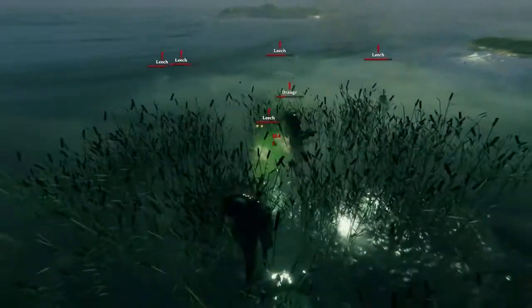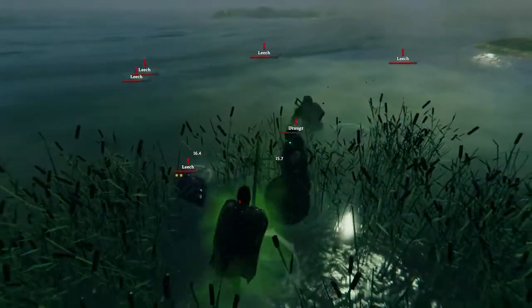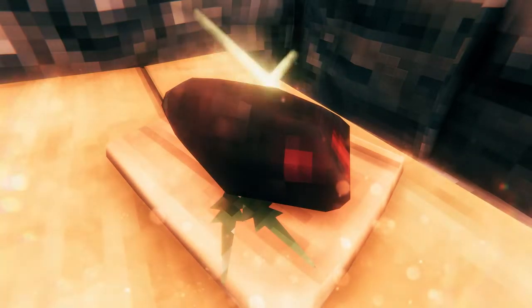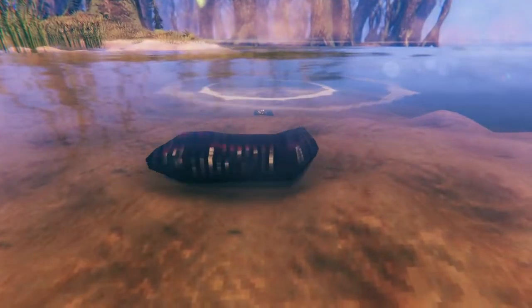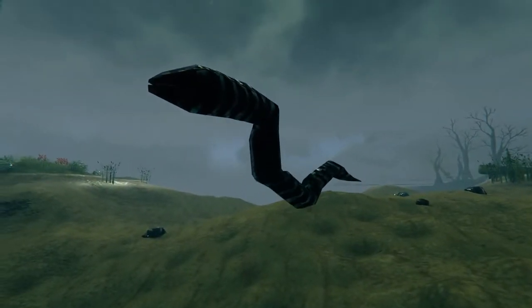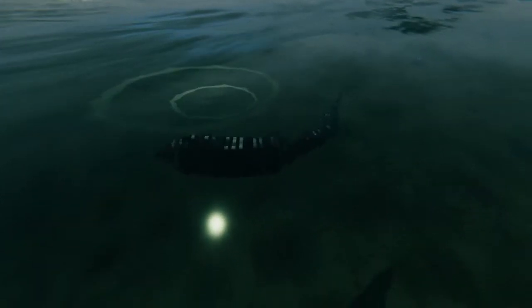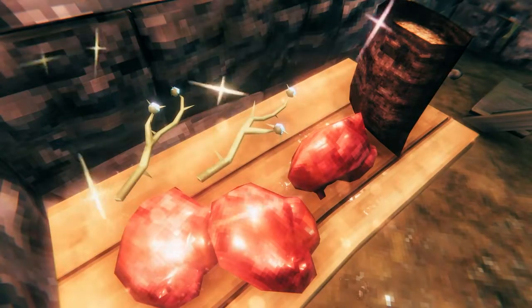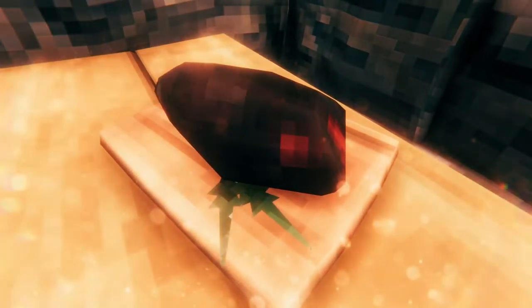No adventure is complete without drawing blood — I'm talking about blood pudding. One of the oldest forms of sausage, blood pudding is traditionally made with pork blood, but the Valheimic blood pudding uses the blood from its bloodiest creature of all: the leech. This large, worm-like, sometimes poisonous creature is the perfect ingredient for this bloody treat. Combine their blood bags with some barley flour and thistle, and you have the best blood pudding you'll ever have in your life. Bloody delicious!